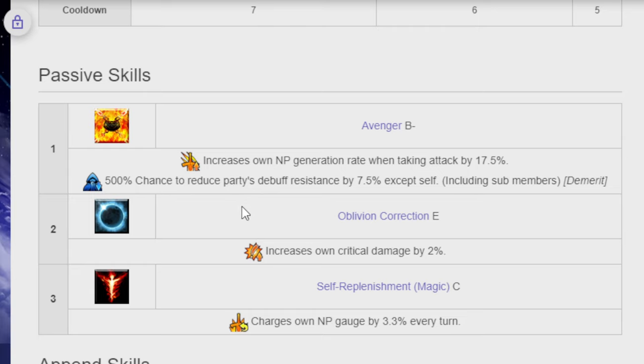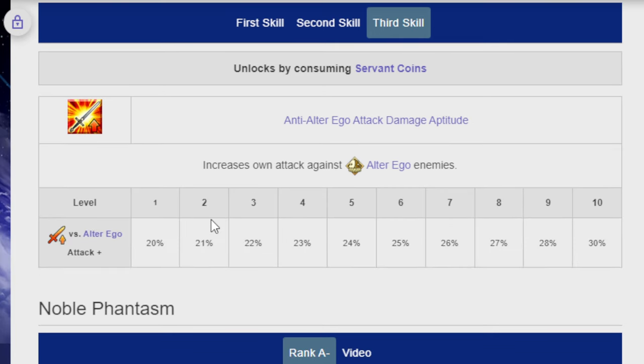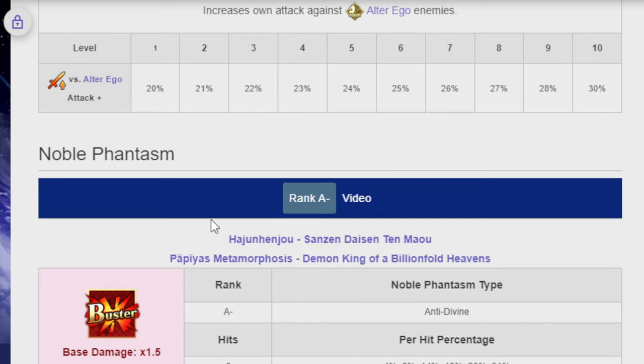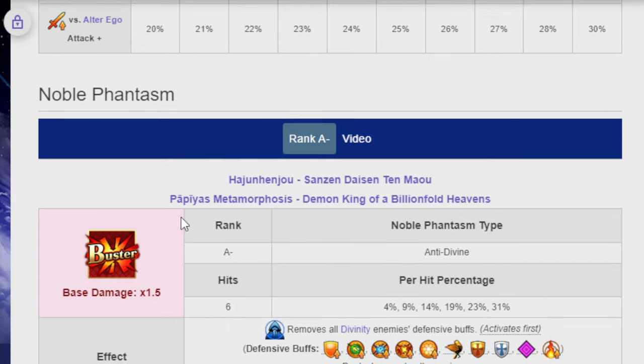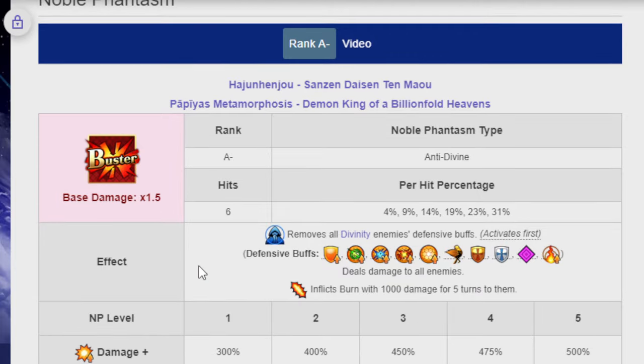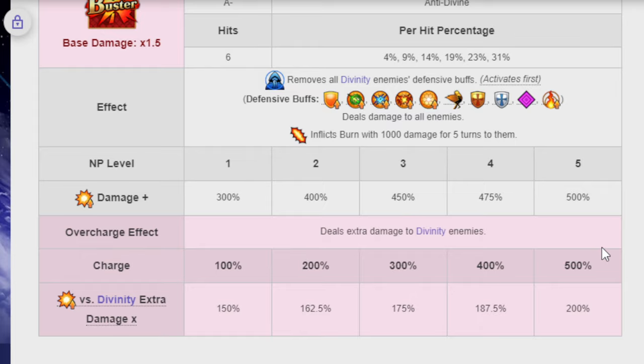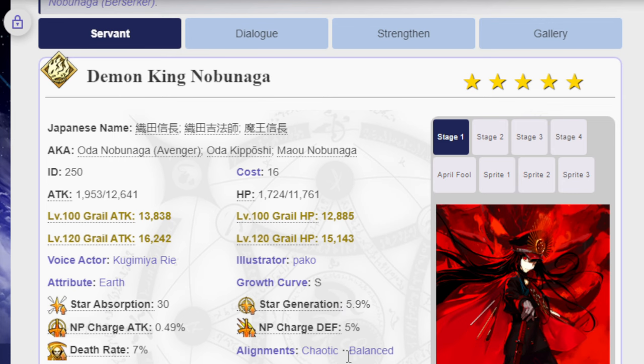What was added here is that she got 10% more NP gain and a new 30% Burning Battlefield Buster buff that did not exist previously. Her passive skills are Avenger B-, Oblivion Correction E, and Self-Repunishment Magic C. Her third append skill is Anti-Alter Ego Attack Damage Aptitude. Her Noble Phantasm is Rank A-, the Hujun Hingjuin Samzen Densen Tenmao — Demon King of the Billion-Fold Heavens — a Buster Anti-Divine that hits six times. It removes all divinity enemy defensive buffs, deals damage to all enemies, and inflicts Burn for 1,000 damage for five turns. Damage is 300% at level 1 and 500% at level 5. Overcharge deals additional damage to Divinity enemies: 150% at charge level 1, up to 200% at max.